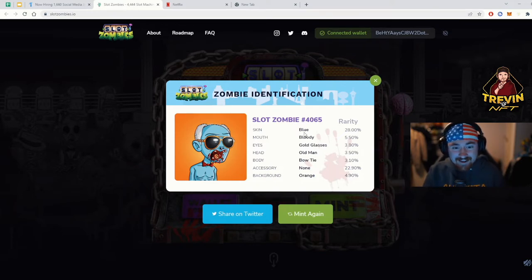So I got number 28. Skin is blue — bloody mouth is only 5%. Golden glasses — let's go, 3.8%. Head: old man. I do feel like an old man. Bow tie: 3% accessories. Background: orange, 4%. Not too shabby, I'm pretty happy with it.